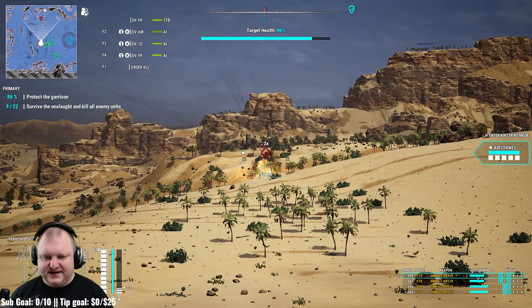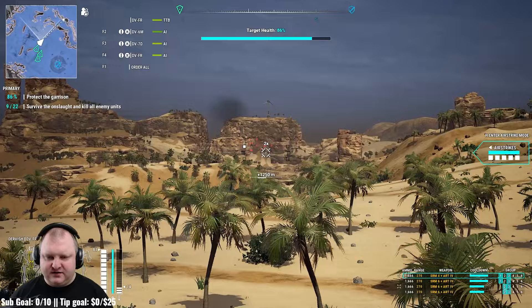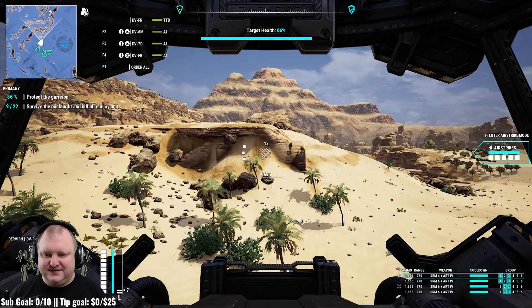Little tip about SRMs: they will lose their propulsion and drop, but as long as they're still glowing orange, they still do damage. So you can actually hit targets at about 500 meters with SRMs — you just have to aim above them. The SRMs fly, lose their propulsion, and drop onto the target. This doesn't work like that in MechWarrior Online — it only works this way in MechWarrior 5.